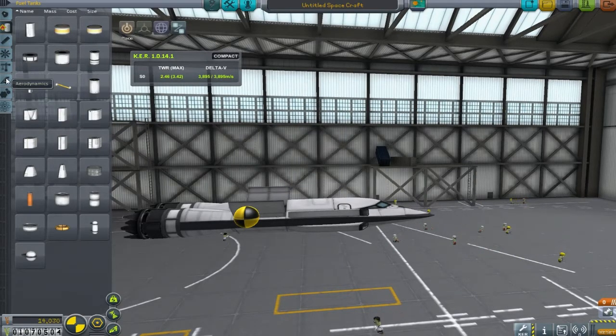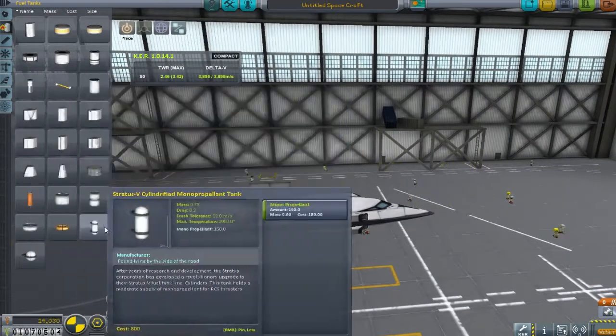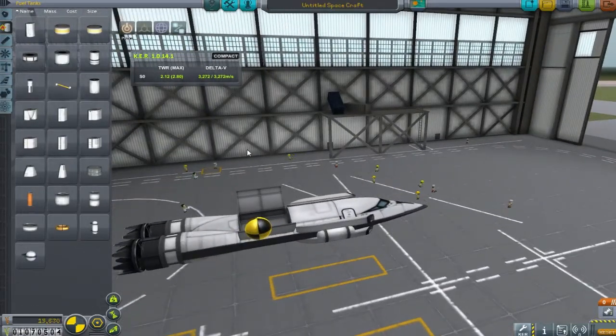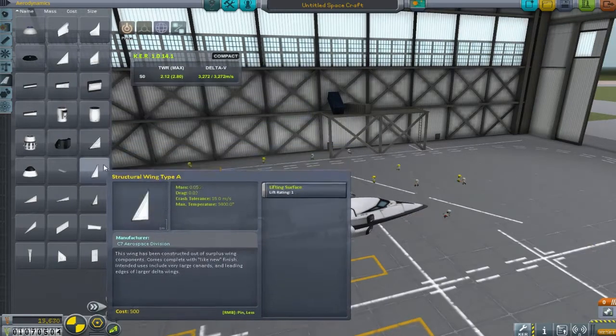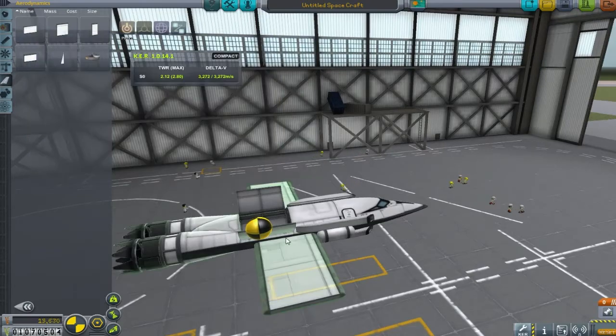My next move is to put some monoprop on, for two reasons. One, I've noticed that my center of mass is not inside my cargo bay and that is where I'd like it to be. The other thing is that when we're up in space I'd like to use some monoprop to shunt myself around, because obviously my wings are not going to work in the vacuum of space.